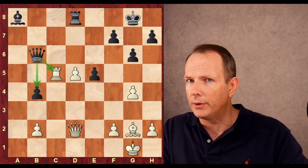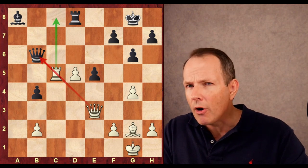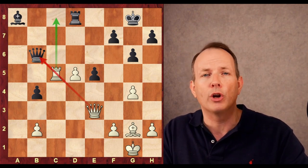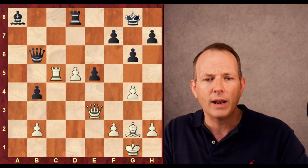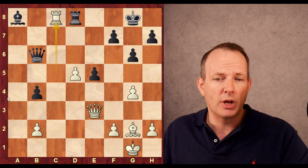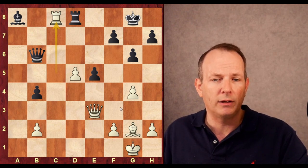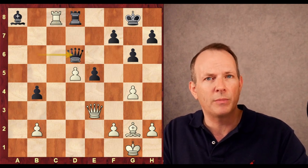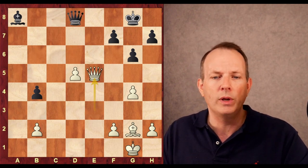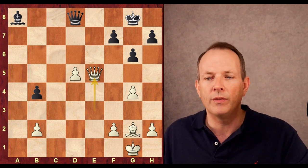Krishna plays queen to b6, hitting the rook and defending the b4 pawn. But Magnus has looked a little deeper and plays queen to e3 — a very nasty move with an incredibly strong threat. He's threatening rook to c8 with a discovery against the queen. He can't take white's queen because rook d8 would be with check, then he'd retake the queen and just be up a rook. So queen d6, basically forced. Rook takes, queen takes, and then queen takes e5, winning that pawn — white would be winning.